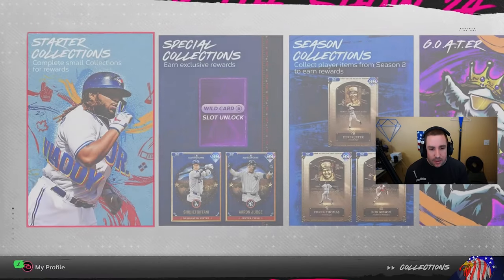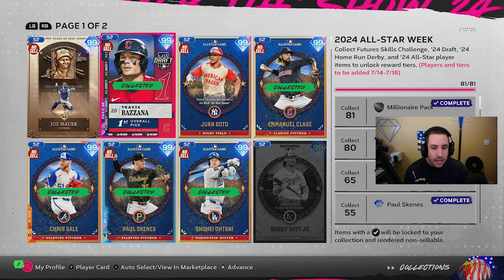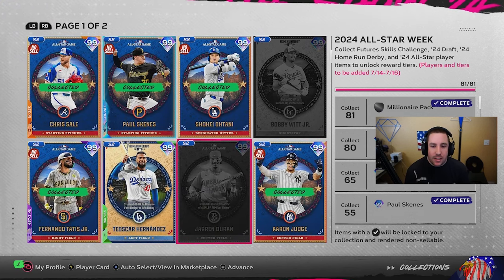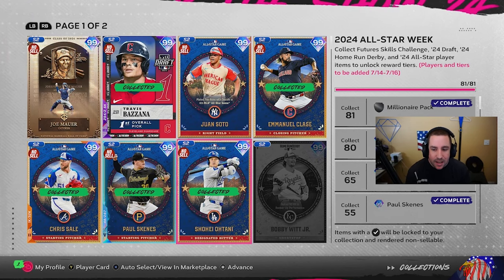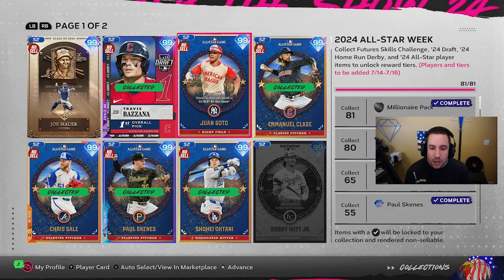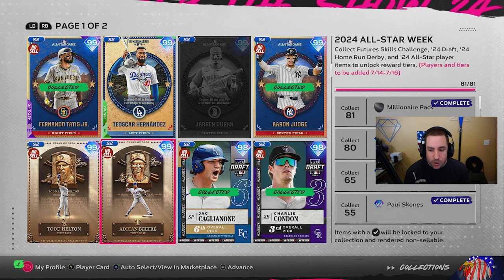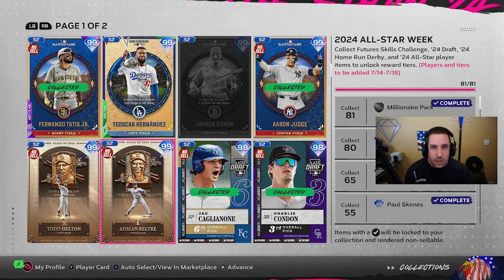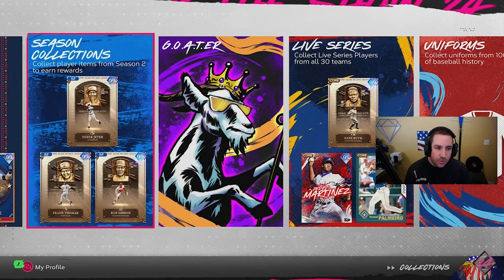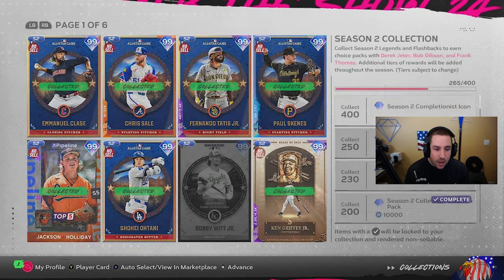They put these cards into the All-Star collection, so if you still need cards for that collection to get the 99 Aaron Judge or 99 Shohei Ohtani, these are three free cards you can add right now. They also added them to the Season 2 collection, so you can contribute them there as well — a huge bonus from completing these programs.